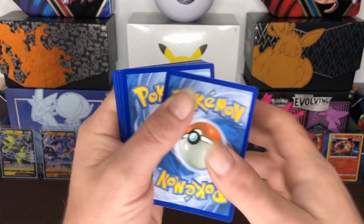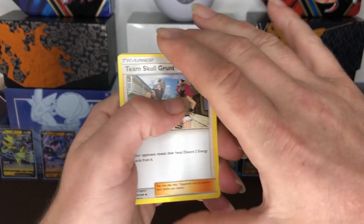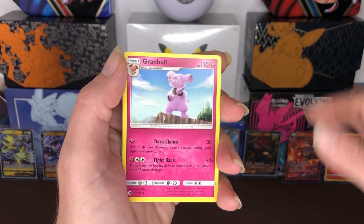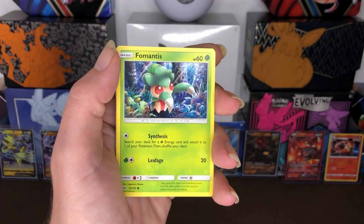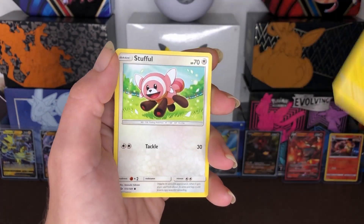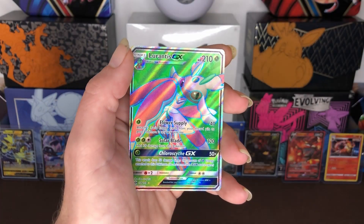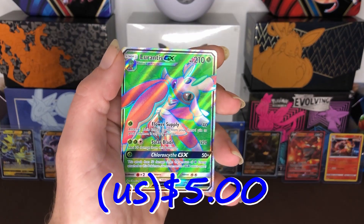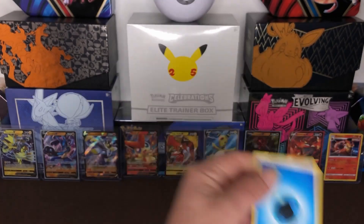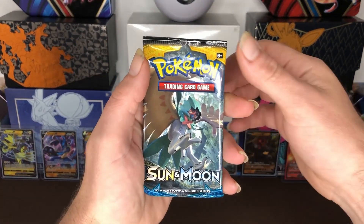Code card for y'all guys. Three to the front. We got Team Skull Grunt, Team Skull Grunt, Metapod, Cosmog, Formantis, Alolan Grimer, Stufful. Our Reverse holo is a Sheldon and our Rare is Lurantis GX — finally got our holographic! And our Energy card and our next pack.